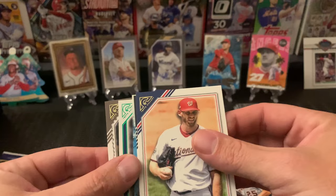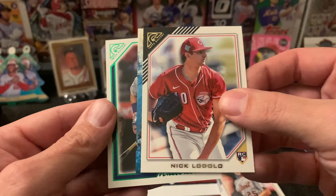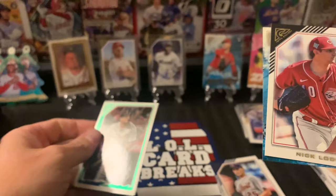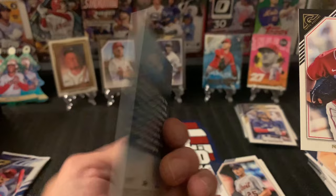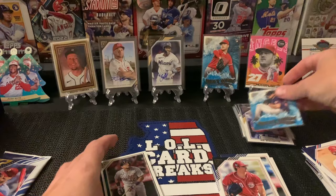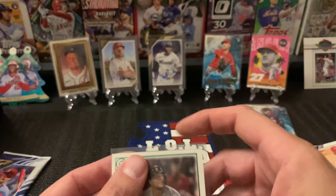Looks like we got another — okay. Robin Yount, Steven Strasburg, Nick Lodolo. Our green Master Strokes is another Miggy — and this one's numbered! 149 out of 250. And our Next Wave is Joe Ryan rookie card. I'll take those — those are nice. It seems like out of this mega box you get decent parallels and guaranteed autographs, so you can't really beat that. That's pretty sick.